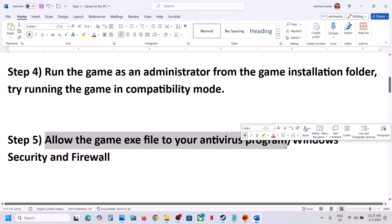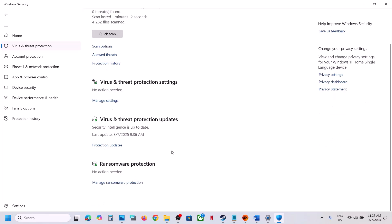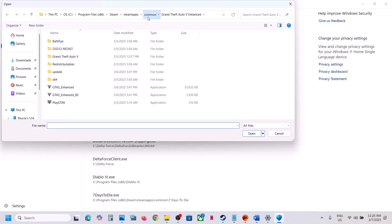The next step is to allow the game exe file through your antivirus program. If you have any third-party antivirus — Avast, Norton, Bitdefender, McAfee, or whichever — allow the game exe file. If you're using Windows Security, open Windows Settings, go to Privacy and Security (Windows 11) or Update and Security (Windows 10), click Windows Security, then Virus and Threat Protection. Scroll down, click 'Manage ransomware protection,' then 'Allow an app through Controlled Folder Access,' click Yes, then 'Add an allowed app,' click Browse All Apps, and select the game exe file.